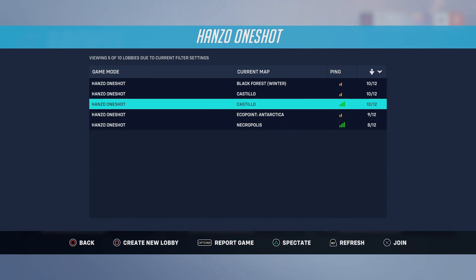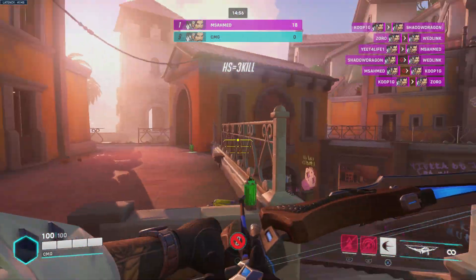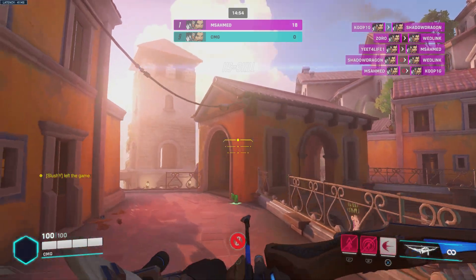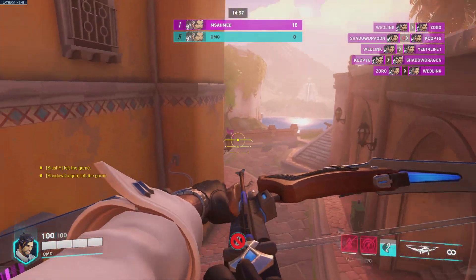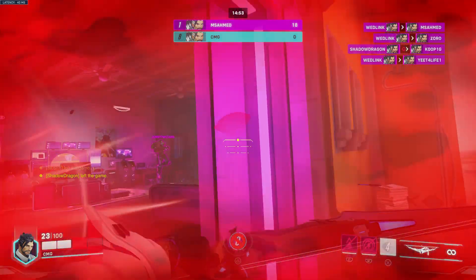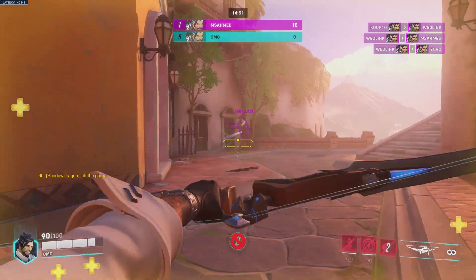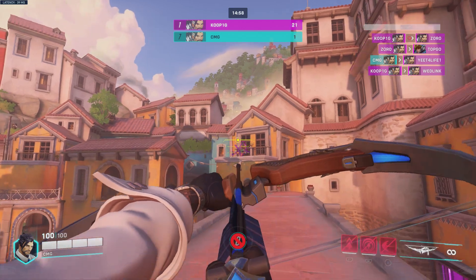We're just going to pick one at random and go into it - let's pick this one in the middle. All right, here we go guys, we're in a game. Basically all you've got is your arrows, that's literally it, and your idea is just to shoot everybody. I'm usually not very good with Hanzo - oh, why is Sigma here? And that's it basically, you just shoot other Hanzos on the field.